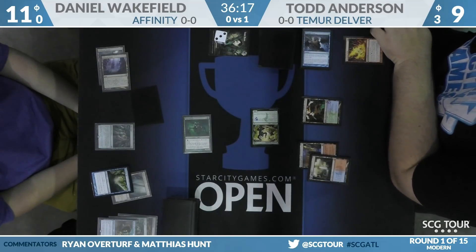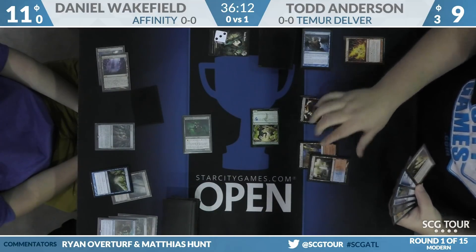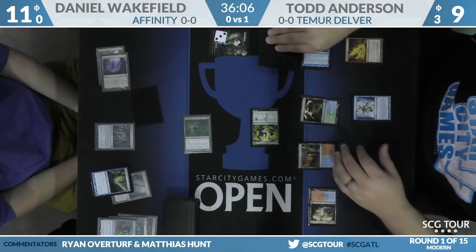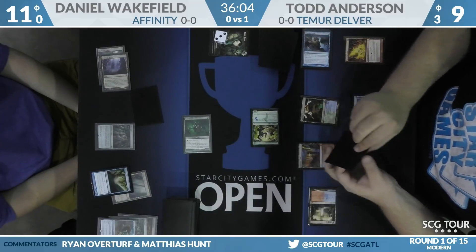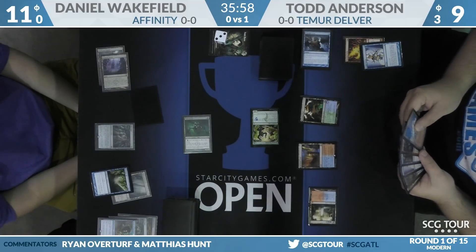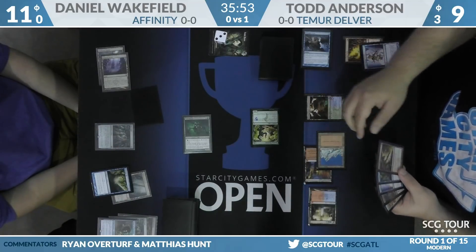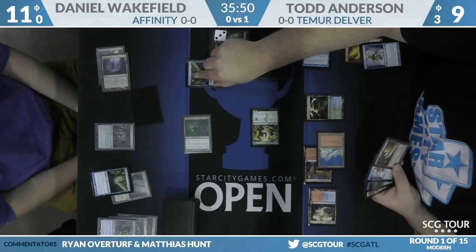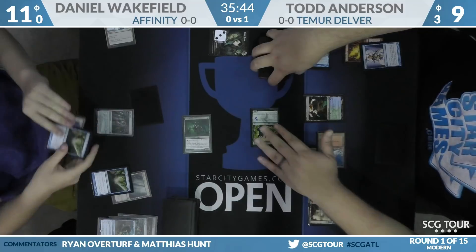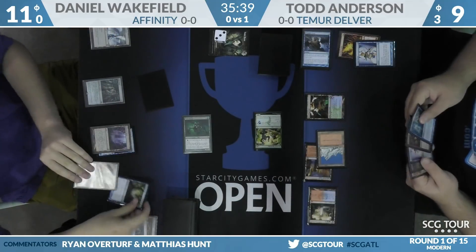Todd draws Flameslash. You might see Flameslash, Serum Visions, leave up Grudge — all that sounds fine. Todd is going to do that play but sequence it in the better order: Serum Visions then Flameslash. You want to have as much information as possible before making decisions. It's a lot easier to Flameslash if you draw another copy of Flameslash or a Lightning Bolt. He's going to actually Spreading Seas the Inkmoth Nexus and say go — just play it even slower. You have to earn that Flameslash, and Vault Skirge doesn't do it.